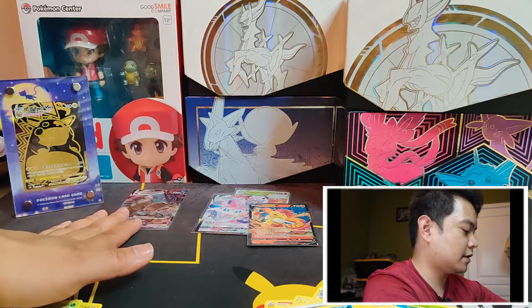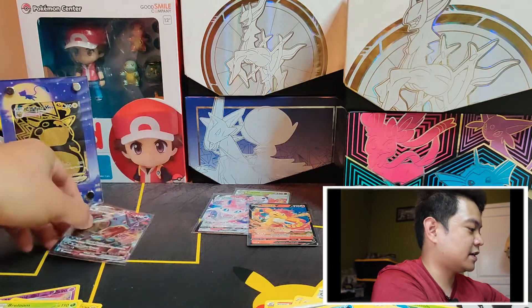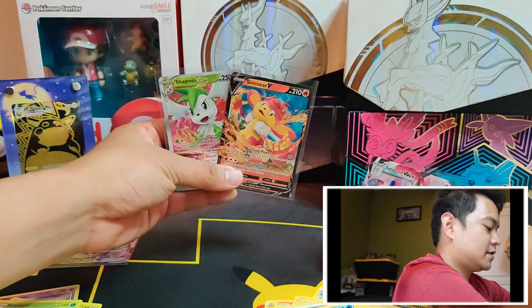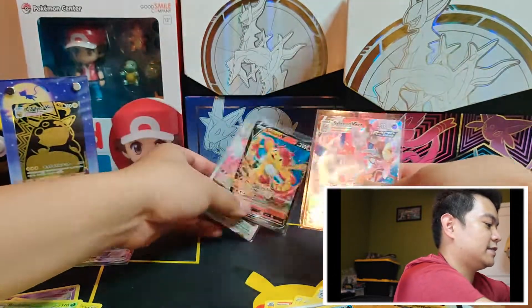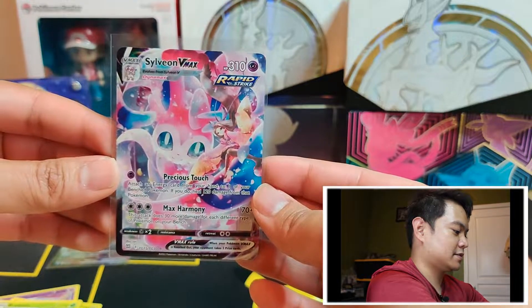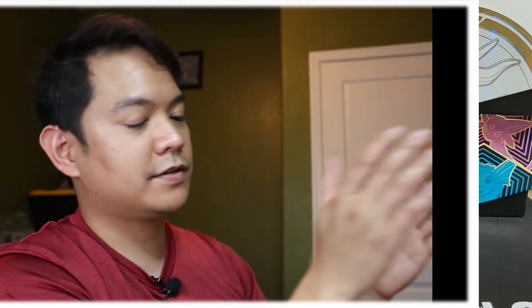As you can see, just the one VMAX from Evolving Skies, and then from Brilliant Stars: the Shaymin VSTAR, Simisear V, and the stunning Sylveon VMAX Character Rare — such a beautiful card. That does it for this opening. It was an Elite Trainer Box battle between Evolving Skies and Brilliant Stars, and not even close — Brilliant Stars comes out on top.